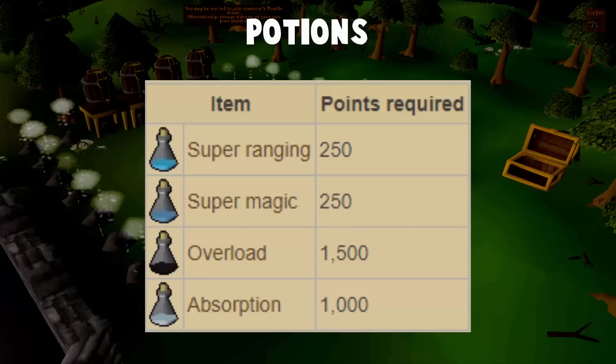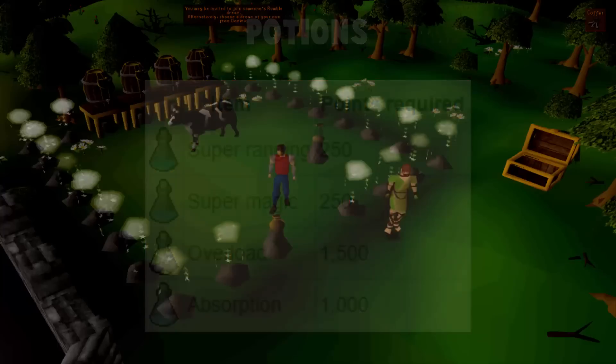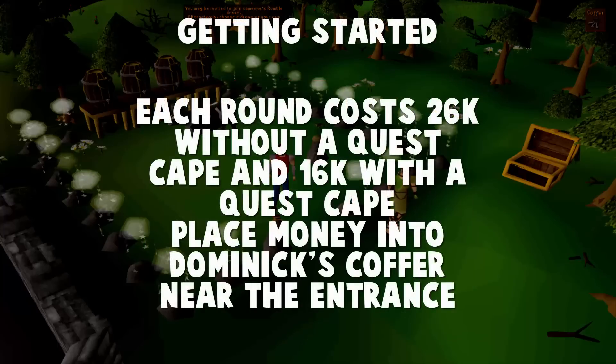Super Ranging and Super Magics are obviously good if you're training Magic or Ranging here, but this guide isn't going to cover that. Again, if you are starting this off for the first time, you're not going to have the points available to buy Overloads and Absorptions, so go ahead and use Super Strengths and Super Attacks as well as Prayer Potions. One final thing before we get into setups: each round of Nightmare Zone costs 26,000 GP without a Quest Cape and 16,000 GP with a Quest Cape. You can put a large sum of money into Dominic's Coffer, which is right near the entrance — it's right to the north of Yanille.